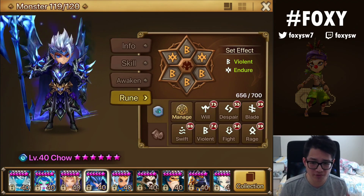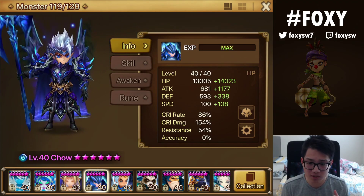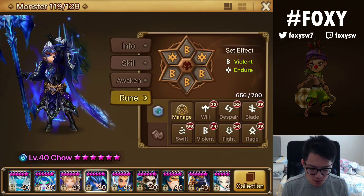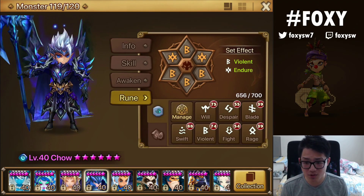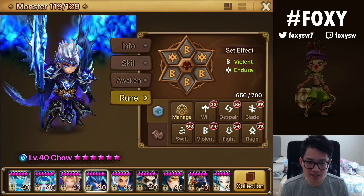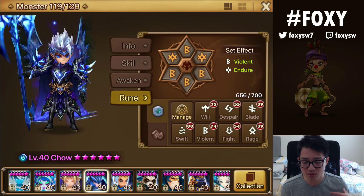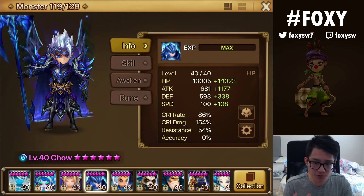I wouldn't recommend Fatal Blade because he's an HP-based monster. So ideally you're looking at Swift for more speed. That way you can run HP, crit damage, HP, speed, crit damage, attack slash HP, for example. If you have Nemesis runes, even better — for late game players you're going to be running Violent Nemesis. It works really well with his passive and the healing, kind of like Garo. Blade is also an option to get more crit rate and more damage.